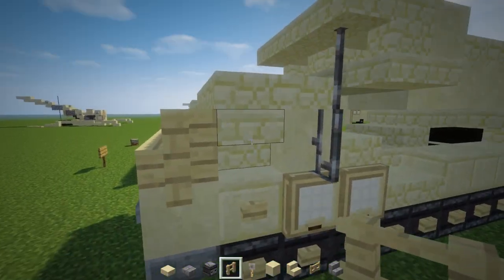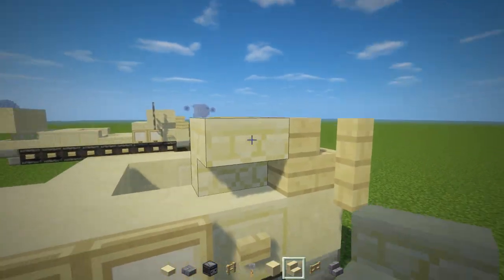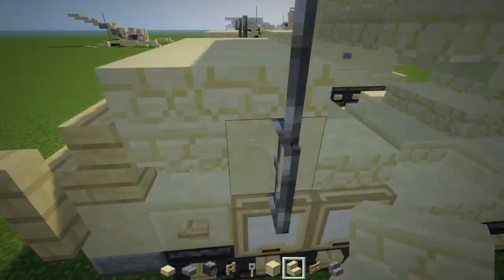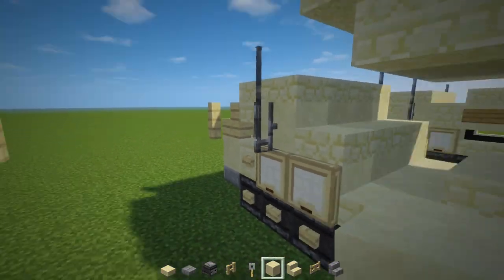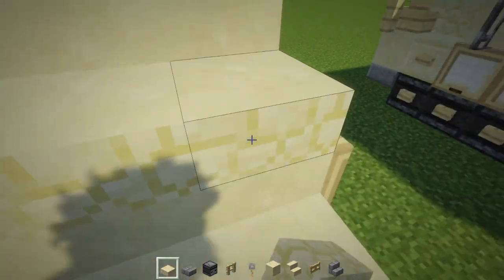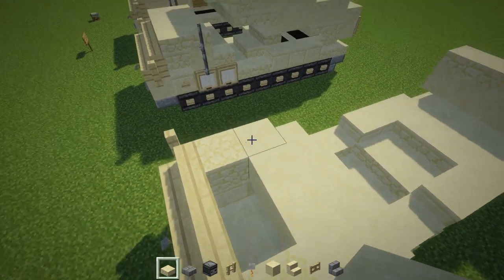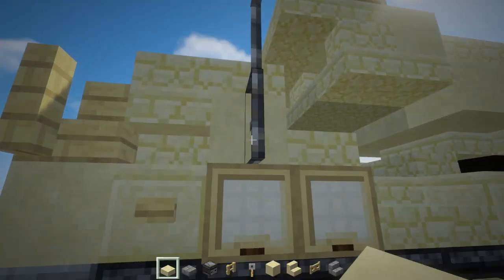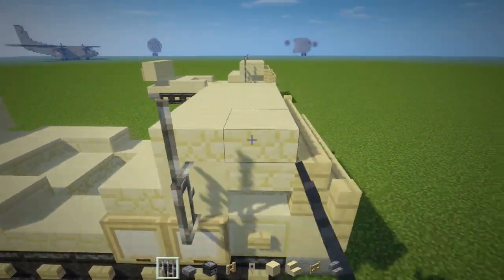Over here, upside-down sandstone stairs for a little window. Behind that, smooth sandstone again. Behind that is sandstone slabs. On top, add a two-by-three of sandstone slabs and two iron bars on both sides.